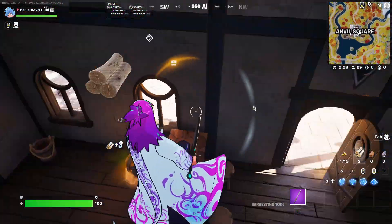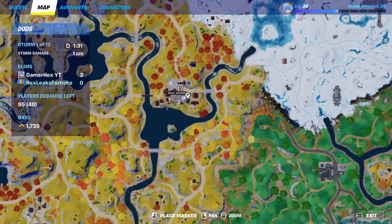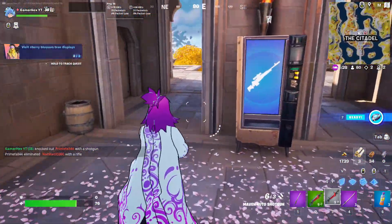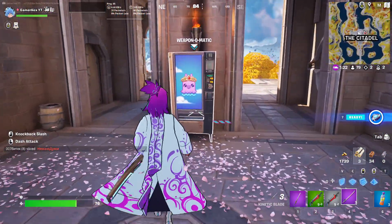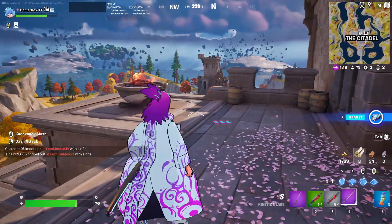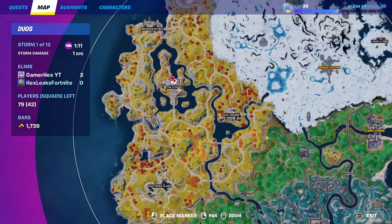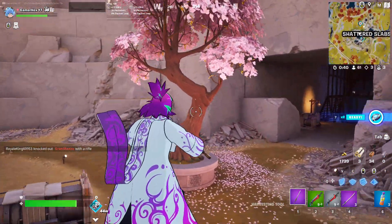Here is the exact location for the first tree. For the second location, the tree may have been destroyed, but it still counts — you can see markings on the ground. The second area is here at the Citadel. The final location can be found at Shattered Slabs — just visit that tree.